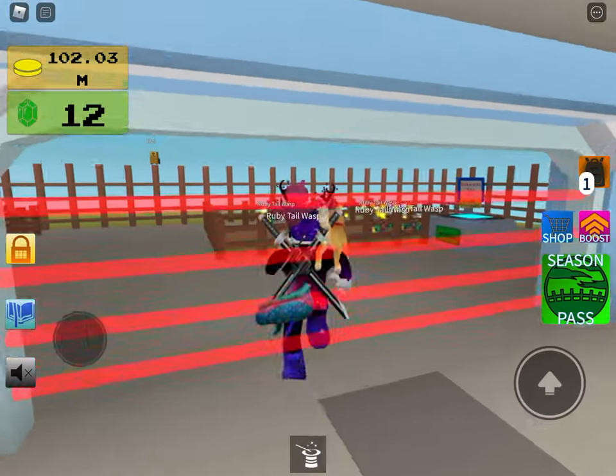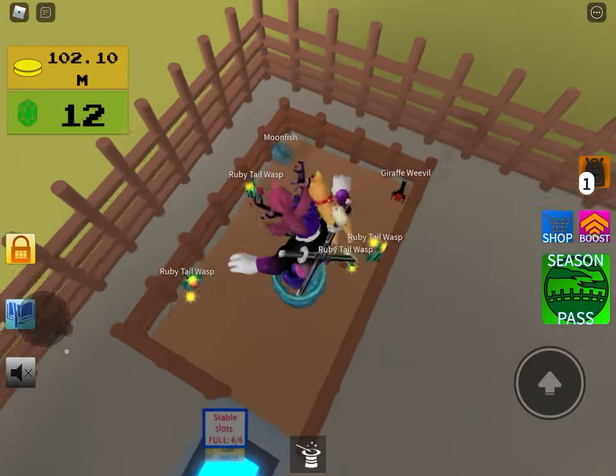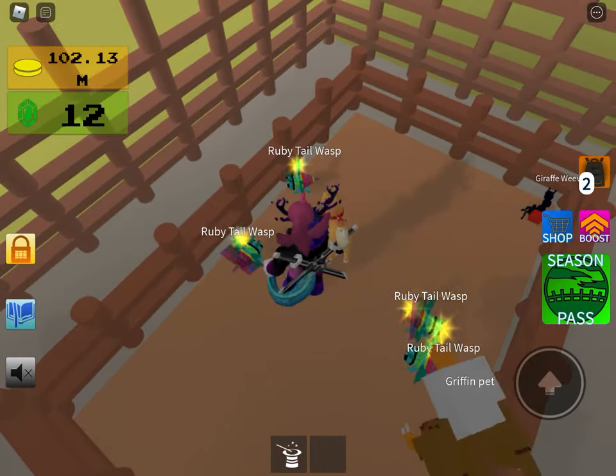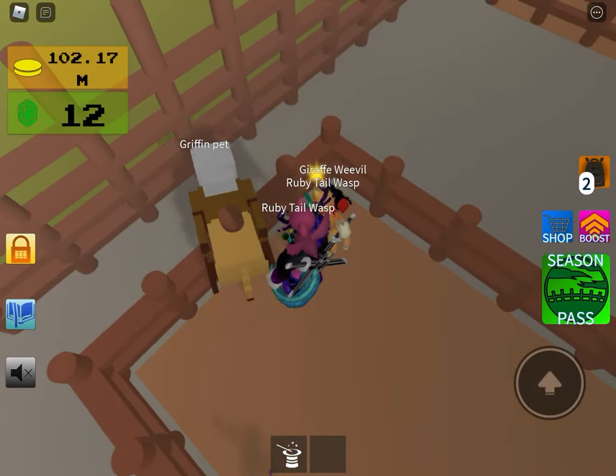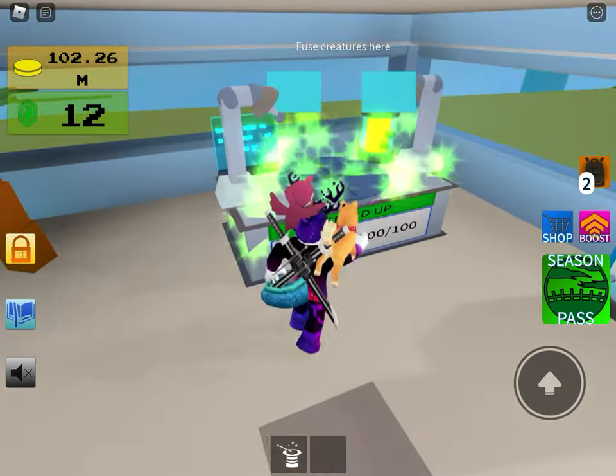Hey guys, today I want to show you how to get a leaver. First you want to get a leaver, then you want to get a giraffe leaver. Then you want to go to the pooling table and put them in.